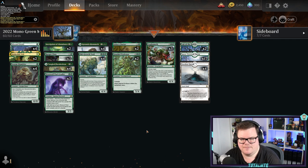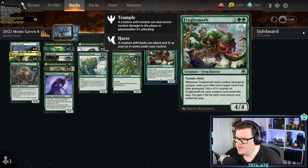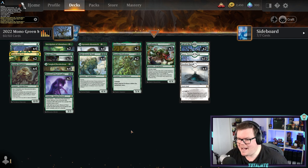Green is a very strong deck because what you're getting is bigger creatures for the mana you put down, which makes it harder for weenie decks unless they can win super quickly. Once green can stabilize, that's what's great about it. Froghemoth — a 4/4 trampler with haste for five mana — when it deals combat damage to a player, exile that many target cards from the graveyard, put a +1/+1 counter on it for each creature card exiled, and gain one life for each non-creature card. It's not even legendary — it's absolutely epic.